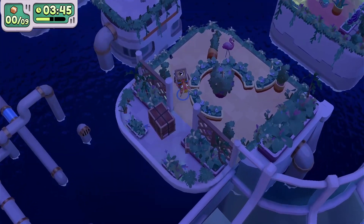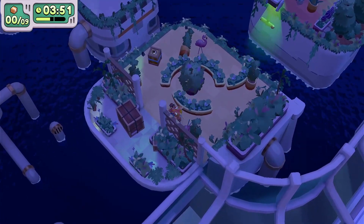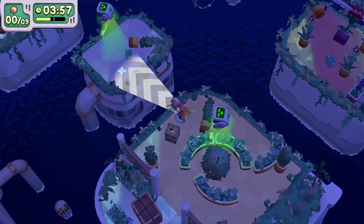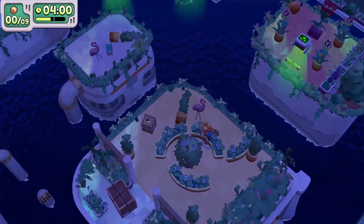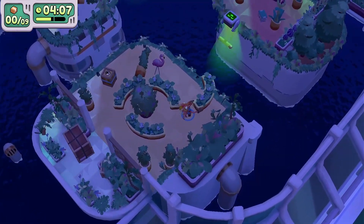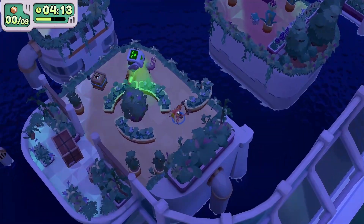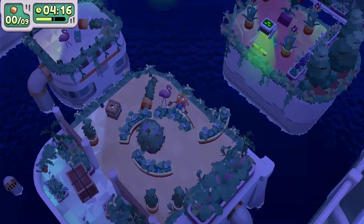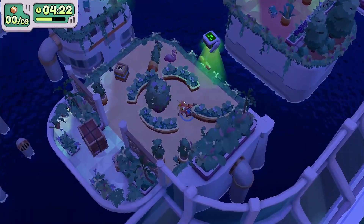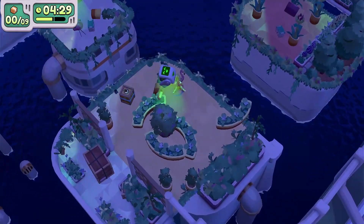I'm gonna grab this character crate — it makes it a little bit easier to jump across later and saves some time. Get that flamingo and throw it over here for now. I'll use this planter as an extension — get it out of the way. If you line the planter up about halfway, so it's half on and half off, you can use it as a plank to throw things farther.